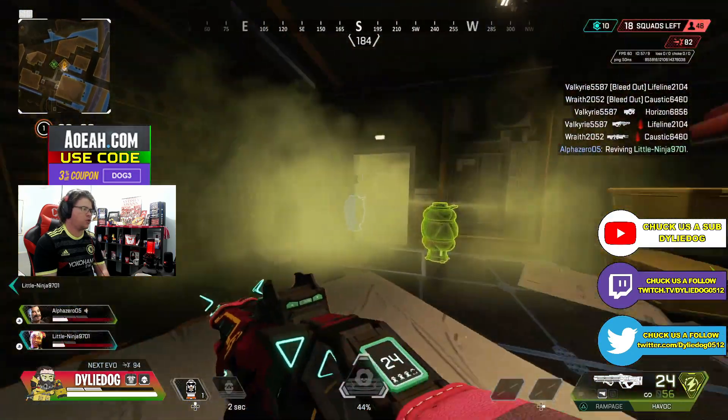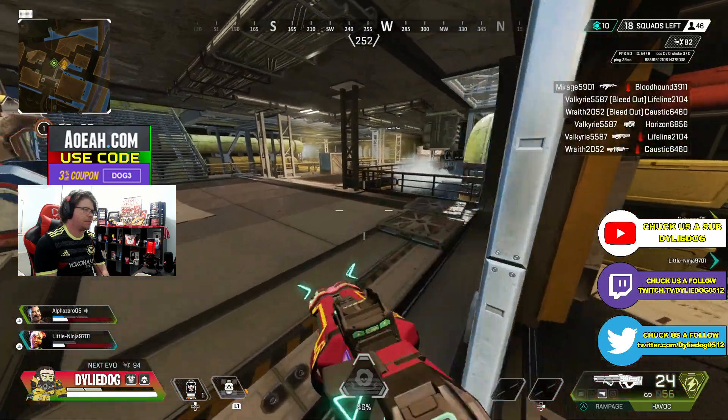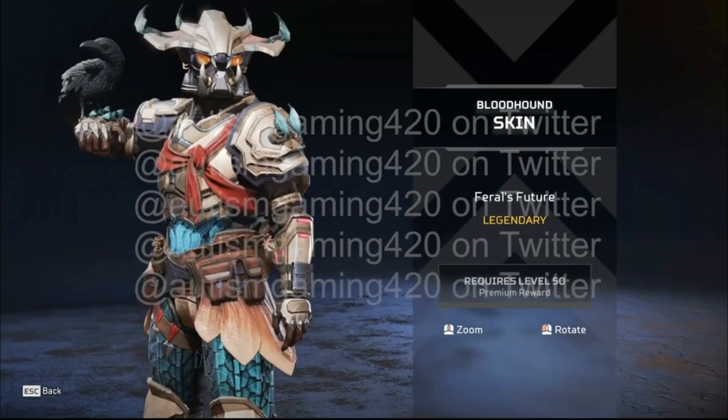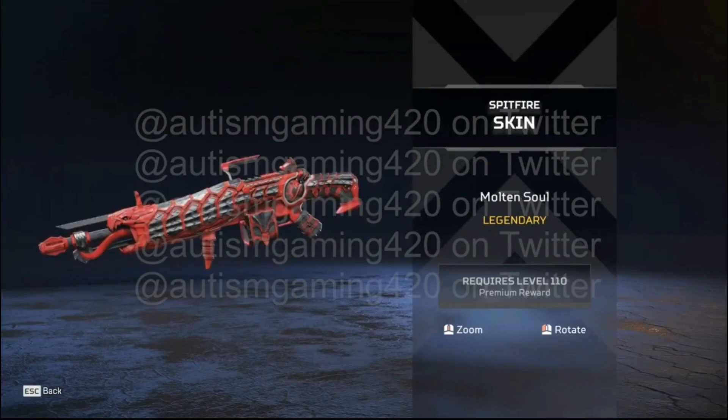First off, let's quickly mention the main skins of the Battle Pass. At level 1 we have the Chyrus MG skin, at level 25 we have the Fuse skin, at level 50 we have the Bloodhound skin, at level 100 we have the first Reactive Spitfire skin, and at level 110 we have the second Reactive Spitfire skin.